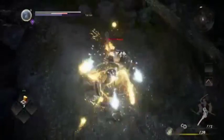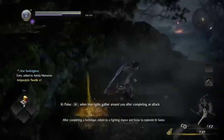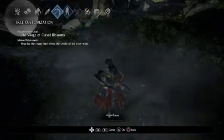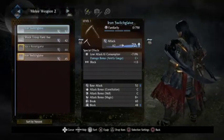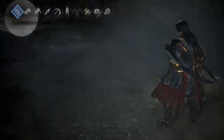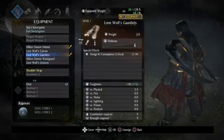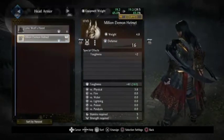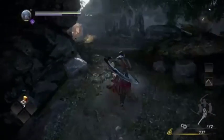Yeah, you have to use ki pulses a lot. Like if you don't use ki pulses in this game you're just going to fail. It's telling me to do the ki pulse. Let's see if that iron switch glaive I just picked up is better than the one I already have — damage bonus, actually really good. Damage bonus Amorita gauge C+. You really can't have much weight in this game unless you actually put a lot of points into it.